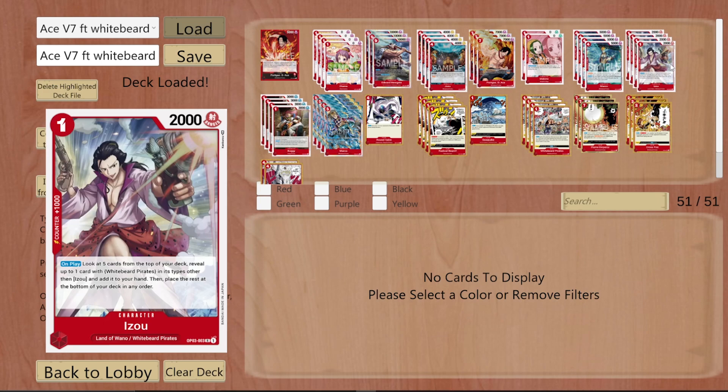Izo is the best card in the deck — he gets you your Marco attackers in the early game. If you're playing the Striker build, since it searches any card with the White Beard type, you can add Striker. In this build we're not playing Striker, but you can also add the White Beard Pirates event and continue the search for Marco if you don't see one. It's a last resort but it does come up.